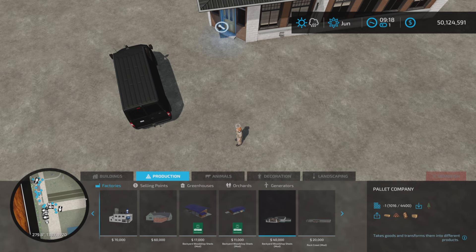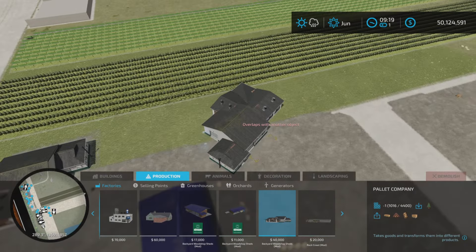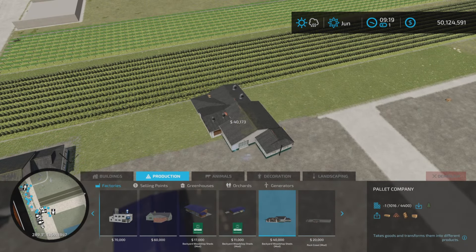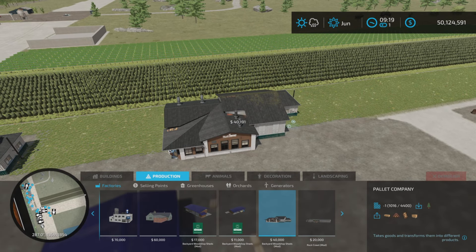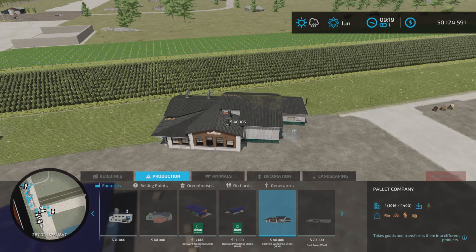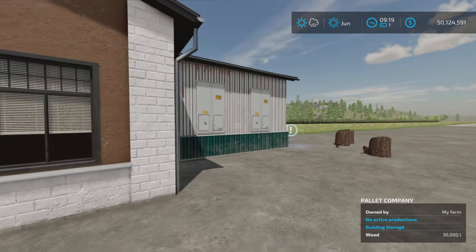The one you really want to start with is this pallet company. Then there's the woodshop shed and pallet production shed, which is kind of the middle of the chain. The pallet company name is deceiving because it doesn't really make any pallets. It costs $40,000 to place down.